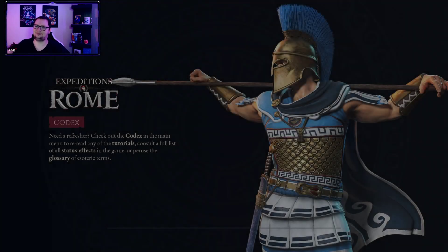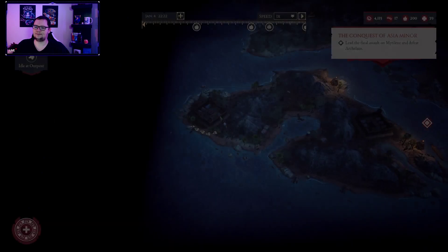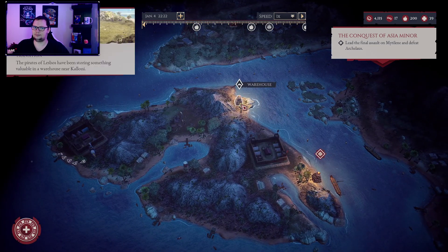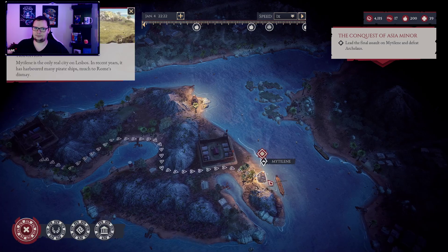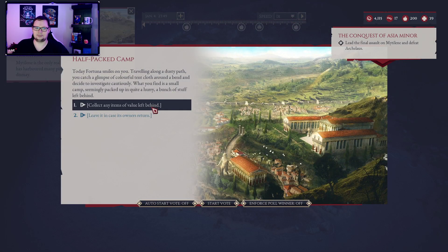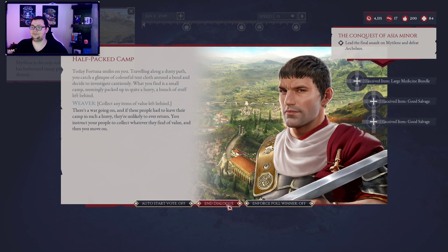It's slightly like a Superman jump down. Where was I meeting him? I don't want to go over there if I don't have to. It's like any items of value left behind — traveling along the dusty path to catch a glimpse of a colorful tent. Oh, tent loot — the camp seems packed up in a hurry with a bunch of stuff left behind. Yoink.